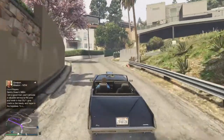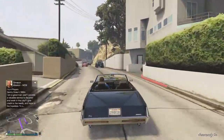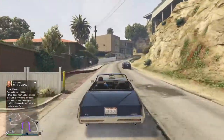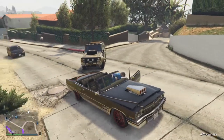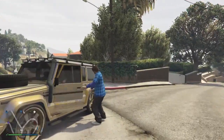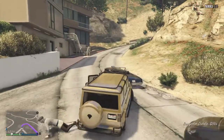Once you're in Vinewood Hills, just keep driving up this road. Please take note: you must be doing this between 8am and 3pm GTA time — 8am and 3pm. As you can see, the car right here comes out on that road.